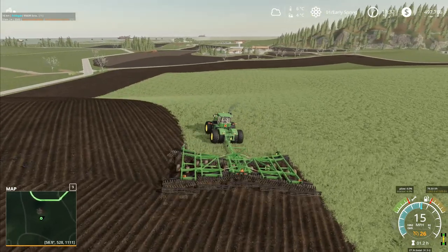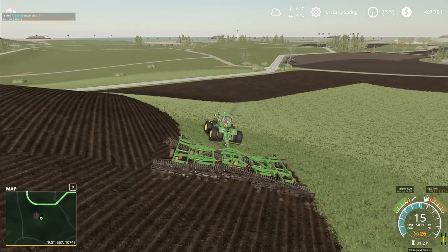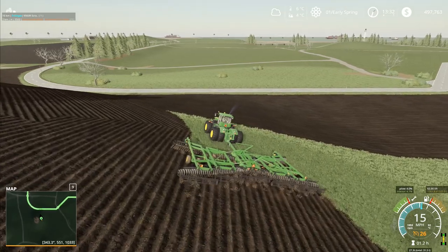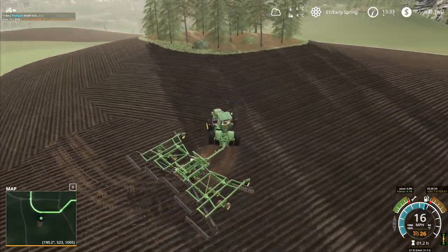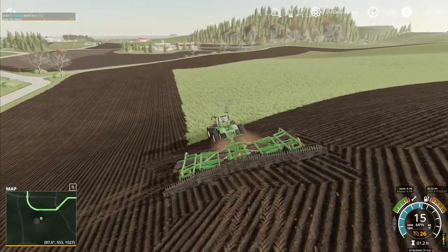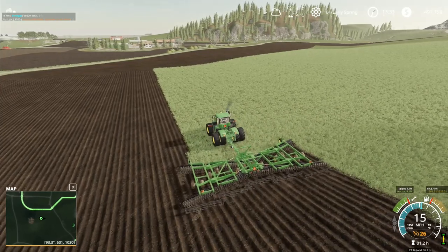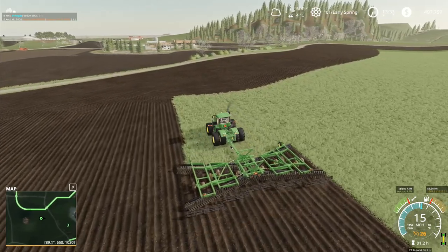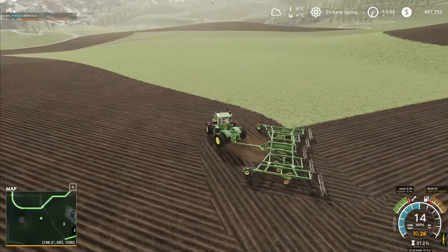It does everything that we could possibly want it to. It does the circles around the outside edge and then you can very quickly switch it over and start doing up and down the field. With the AI vehicle extension, if you've got a big field with a long curved edge, it follows the natural curve of the field and you do the entire field following its natural curve. I love that — I think it is absolutely fantastic. It's such a cool thing. That's why I like the AI vehicle extension — it allows you to run things more naturally.